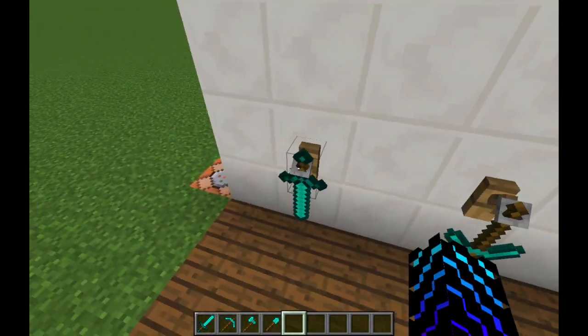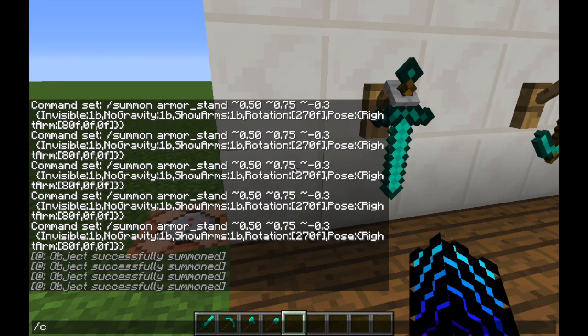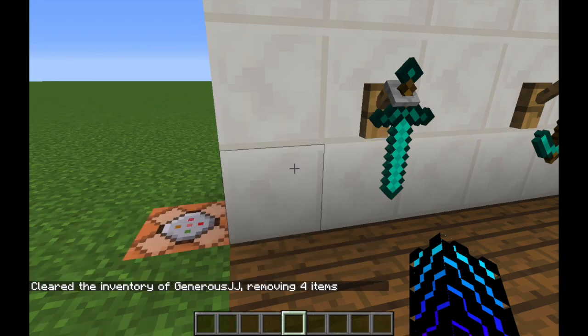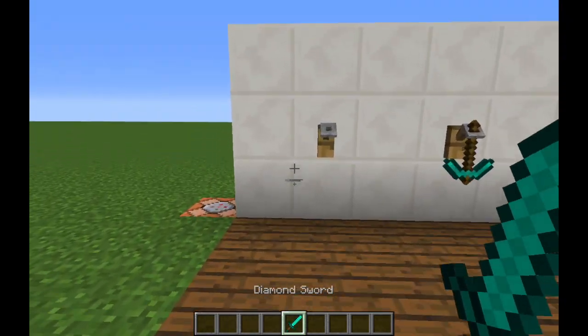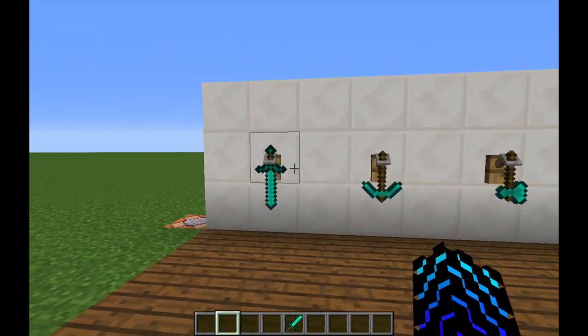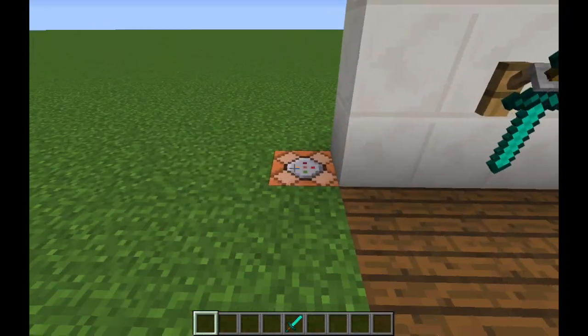Hey guys, welcome back to another video with Zingzitos. Today I'll be showing you how to make a working tool rack. If I have nothing in my inventory and I do this, I can take the sword off, put the sword back on, and you can actually use it.